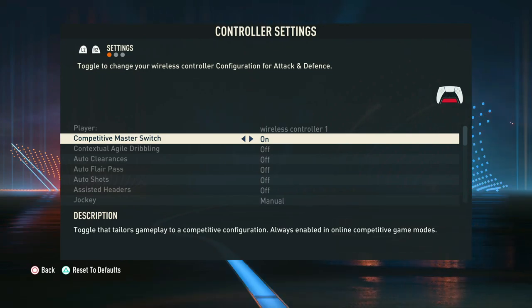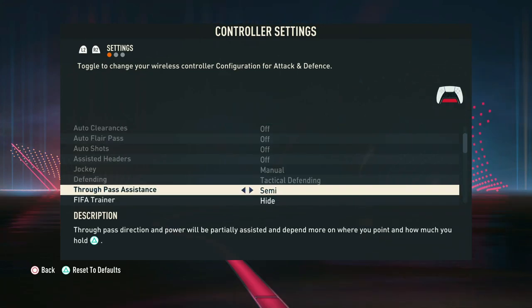Moving into the controller settings: the competitive master switch is on when you play online game modes such as Rivals and Champs, so it is best to leave this on for all game modes. The through pass assistance we like to keep on semi — it's best to have a little bit of input when loading passes. On manual you'll find a lot of errors occur, so for the best experience we suggest keeping it on semi.